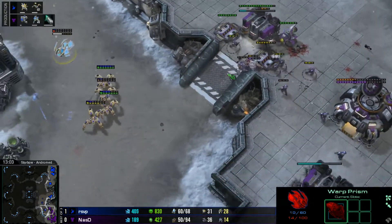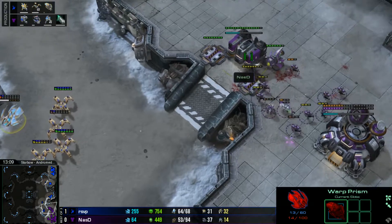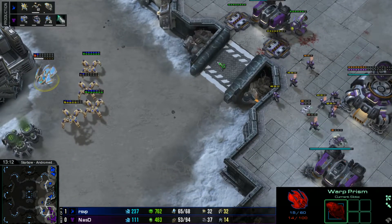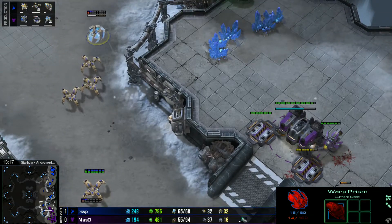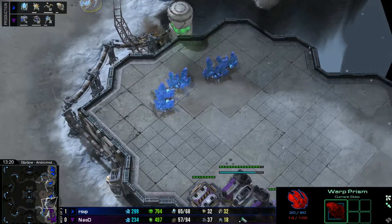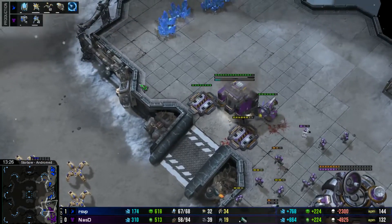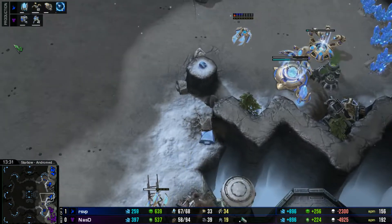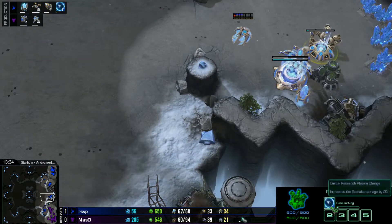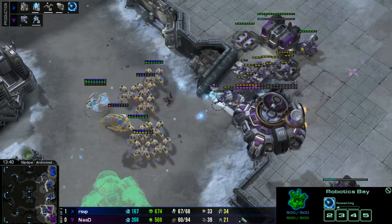You have to applaud RSVP's micro — he's been keeping those reavers alive forever. But honestly I'm applauding Nazdy too: he's taking losses left and right but he's still in the game. He's got more workers than his opponent and has the high ground advantage that the dragoons can't push up. The warp prism is so low on HP — he needs to make a new one to go back into his opponent's base.